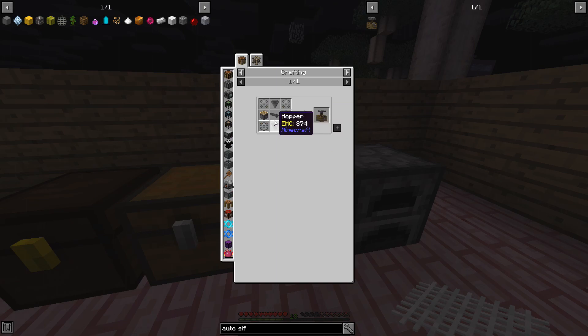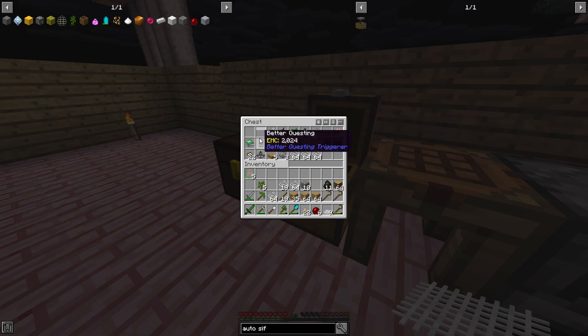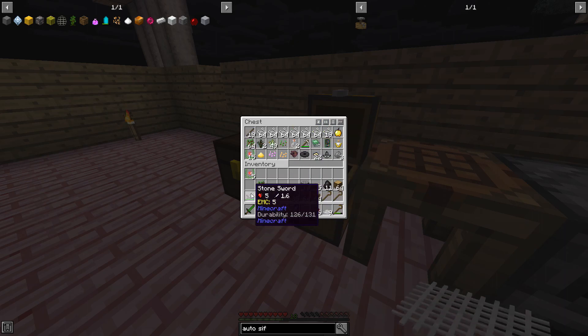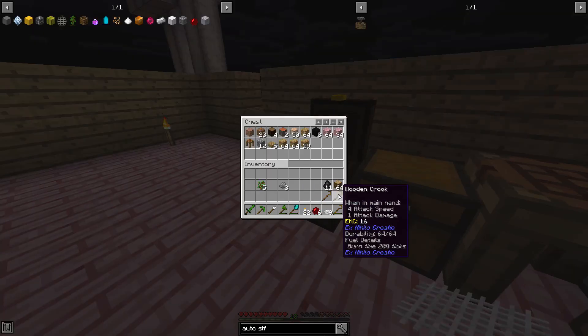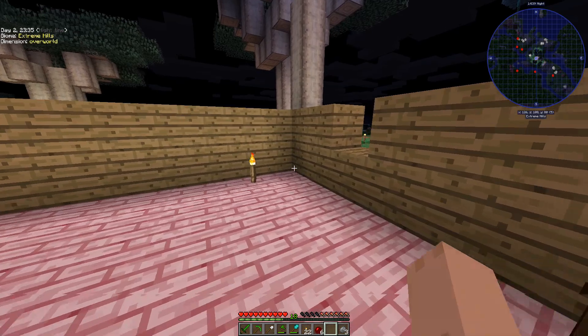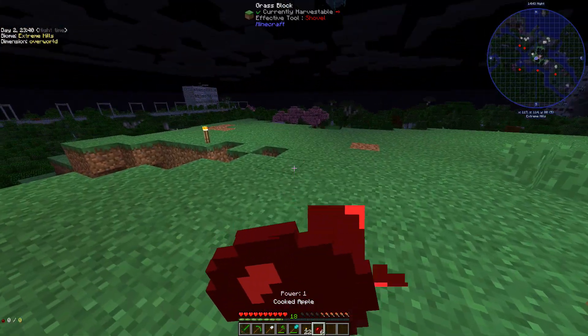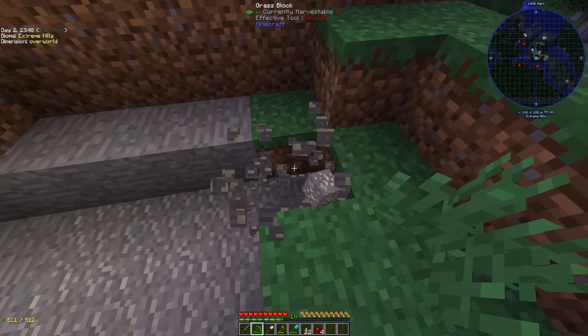Oh man, this one requires hoppers which require iron. And this is all just stone, so I'm going to need a lot of stone and a bit of iron. Maybe we will go mining a bit. It'd be faster just to go mine for iron than it would be to get iron the way the mod wants me to get it — which is stand there and sift stuff.